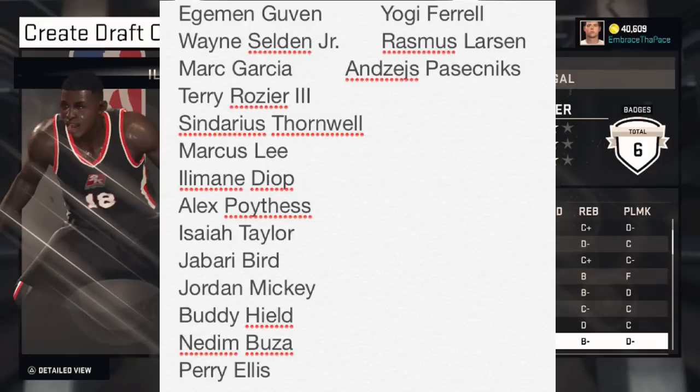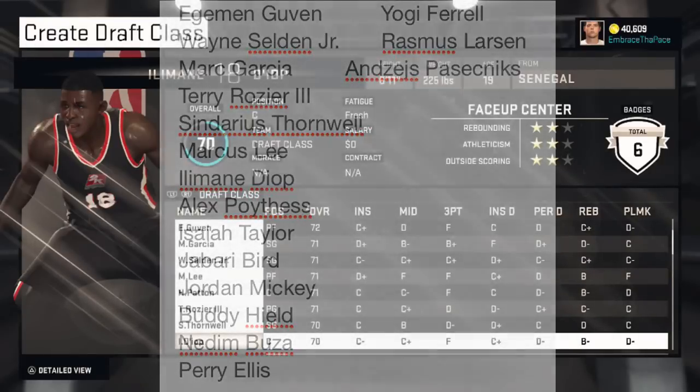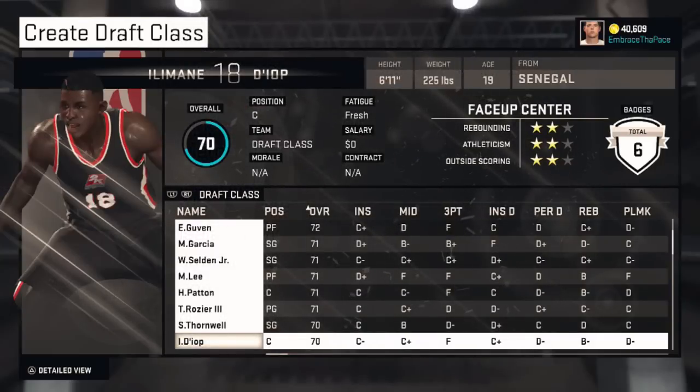The reason why I did that is: for one, I needed more prospects for my 2016 class. Draft Express's most updated mock draft is from December 29th, and a lot of the guys I had in the 2015 class — when I created them, they were supposed to go in 2015. Now they're projected to go in 2016, so I had to move them over. It's the end of the calendar year and conference play is starting up, so it's kind of midway through the season — I thought it'd be a good time to do it.